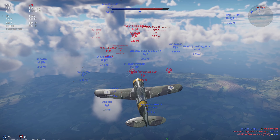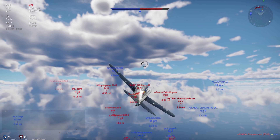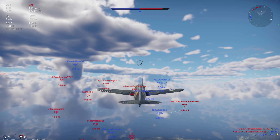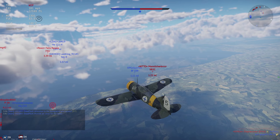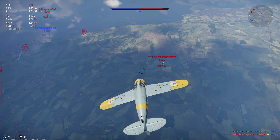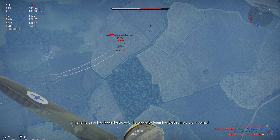We got Corsairs in here — the first Corsair is 2.7 I think. Get him, Yak! Get the Helldiver! He didn't get him. We got the 109. I'll get the Helldiver — where are you at? You're behind me. Get him, 109! Don't get him — I want him! 109, you're playing with your food.